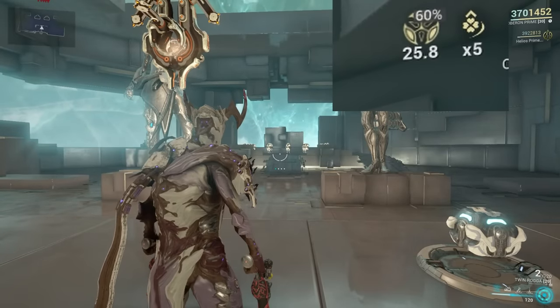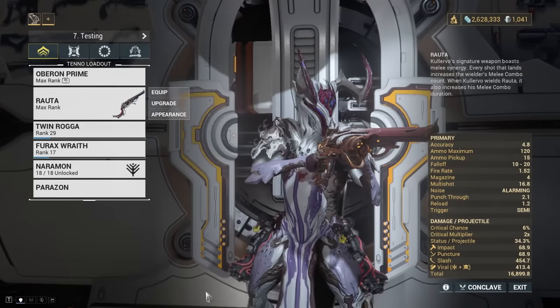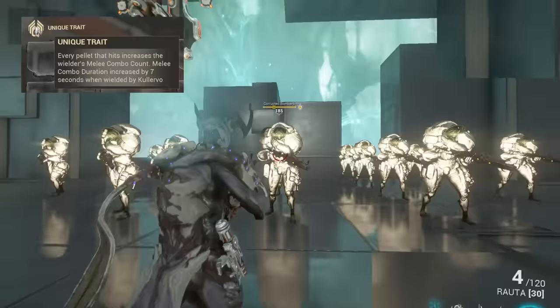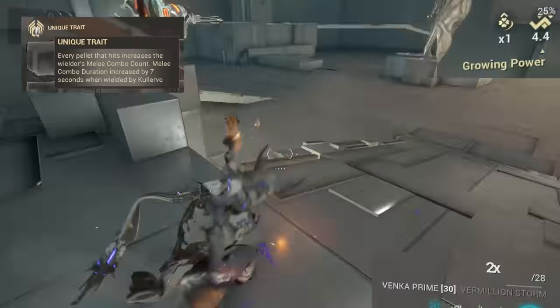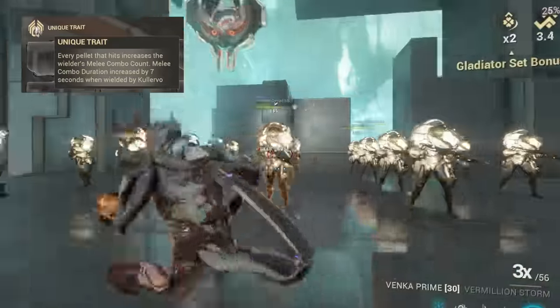You can also use this as just a small passive buff that you get every time you equip your secondary weapon, by using a weapon with an initial combo counter such as the Furax Wraith and then combining that with Corrupted Charge. This will give you a constant passive 60% critical chance and damage buff on your secondaries. However, personally if I'm going to use an arcane like this, I'm going to try and maximise it. I find the best way is to use the Router, since the Router can build up combo counter by just landing shots, but I was curious as to how much it actually accumulates, so I decided to run some tests.